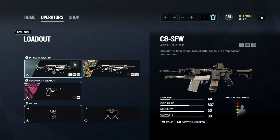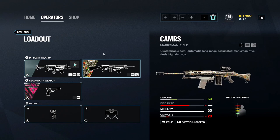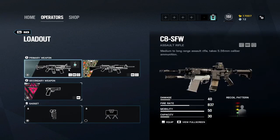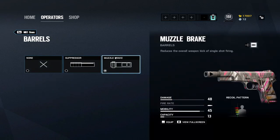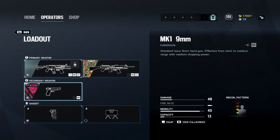For primary you have the C8 SFW or the CAMRS, which is a marksman rifle DMR. I don't recommend using DMRs, especially with Buck. The C8 is one of the best guns in the game if you can get that recoil down. The pistol is the MK1 9mm — that's your only choice. A muzzle would be the way to go, though a suppressor is fine too if you want to stay off the minimap. It only costs eight damage points, so it won't affect you too much in a gunfight.